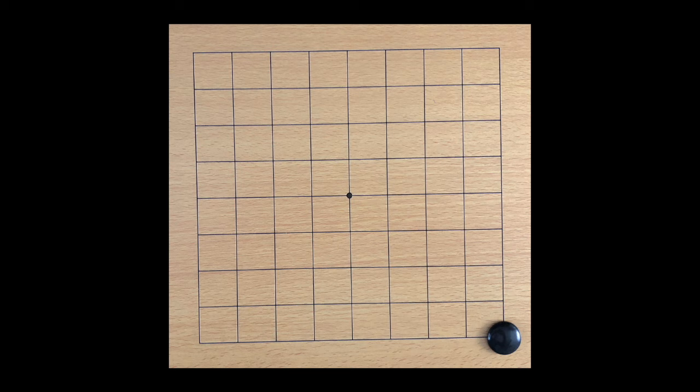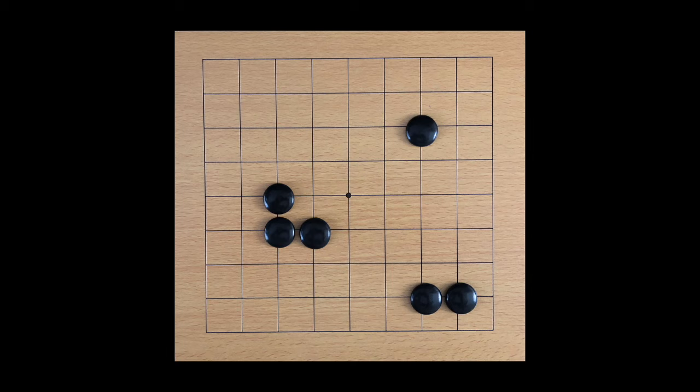The next term to know is unit. Markers of the same color that are connected are known as a unit. A unit will share liberties. Here, the unit of two markers has six liberties. The unit of three markers has seven liberties.